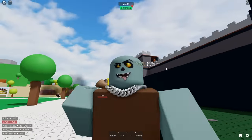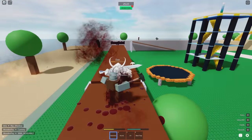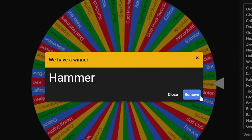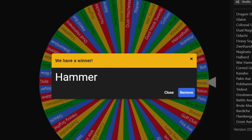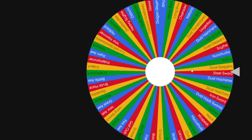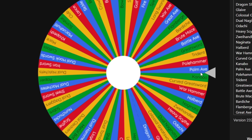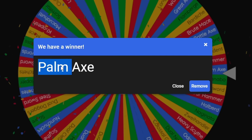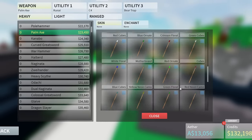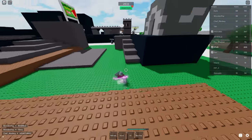We can get another Dragon Slayer kill really quick — done. I'm still pretty upset about unlocking the hammer, but we're removing it from the wheel. Next spin — oh ew, we have the palm axe. There's really nothing cool I can do with this one.